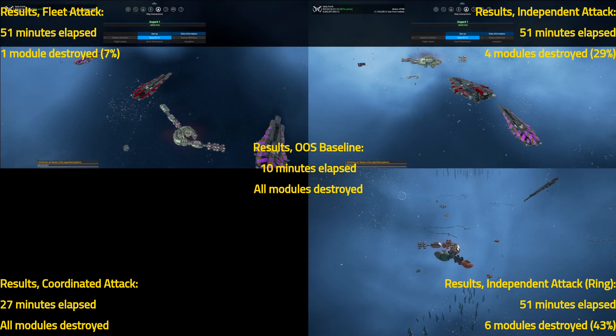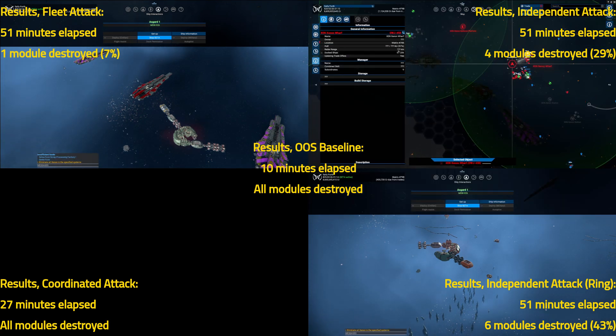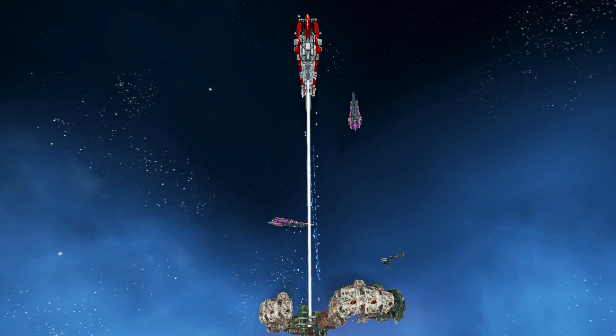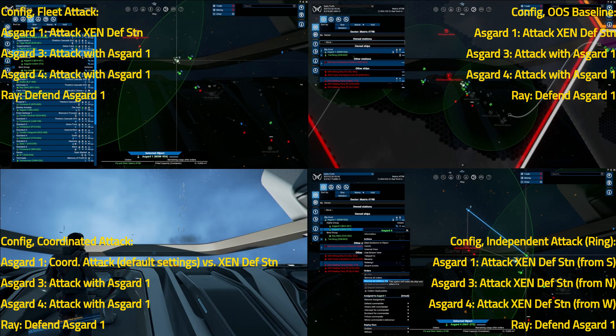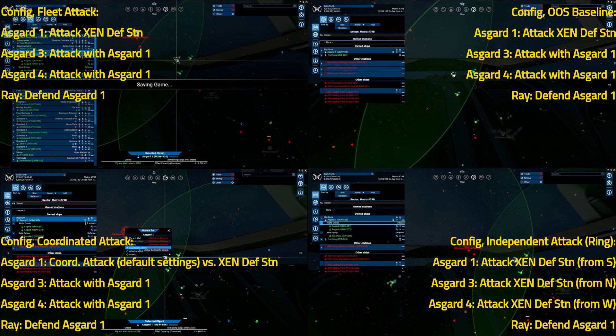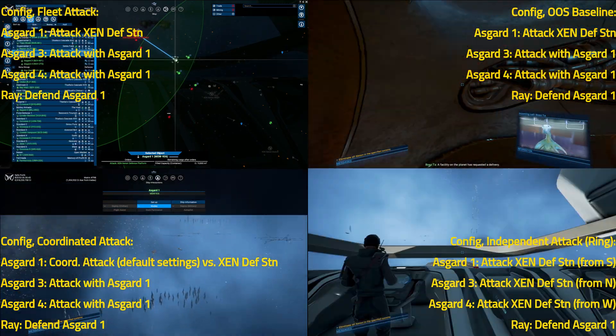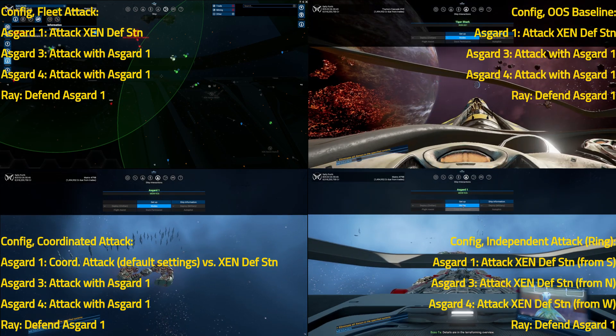So really not impressive results. Remember from the destroyer testing, that out-of-sector was usually about twice as slow as the comparable in-sector run. Now luckily it is not all bad news, because I did pit these Asgards against a Xenon defense station as well. Now its geometry is not as complex as the wharf, and so we did end up with some better results — still not super impressive, but better than the wharf. I dropped the standard independent attack and just stuck with the ring independent attack for this, and replaced the top right panel with the out-of-sector baseline.